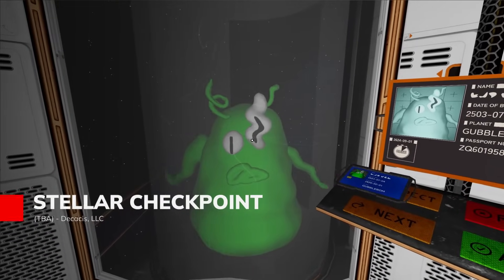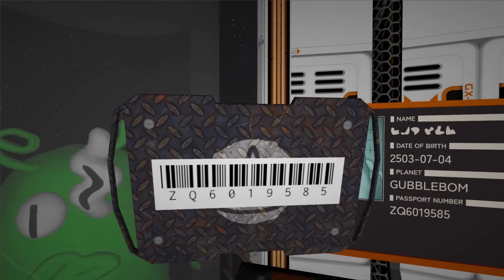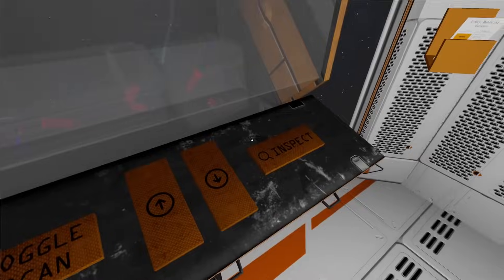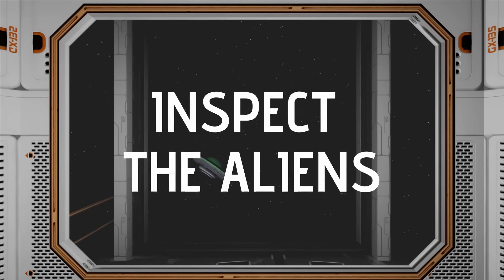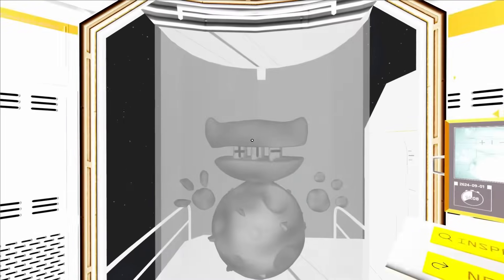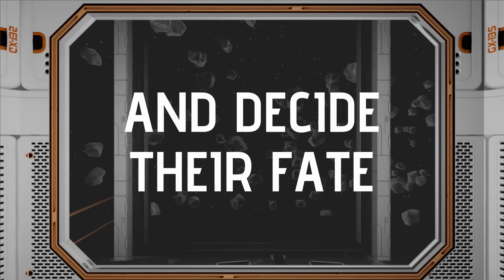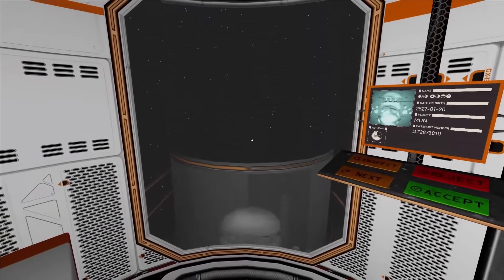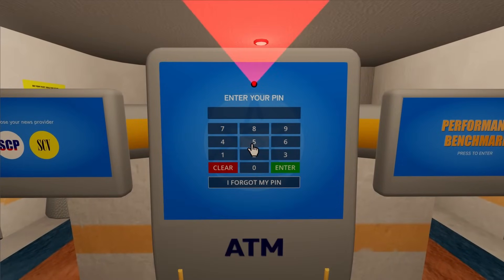Stellar Checkpoint transforms the mundane into the extraordinary by making you the gatekeeper between Earth and the cosmos, armed with nothing but a stamp and an eagle eye for details. You're tasked with checking documents from an endless parade of hopeful visitors — humans, robots, and aliens alike — each with their own story and reasons for seeking entry. The brilliance is in how the rules constantly shift, forcing you to adapt daily while spotting increasingly clever forgeries. It's not only simple document checking either; there's also the moral weight behind your decisions. As you process paperwork, you'll uncover threads of a larger mystery that might have you questioning your superiors and the very system you enforce. Every stamp approval or denial carries consequences, leading to multiple endings that range from heartwarming to devastating.